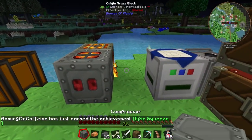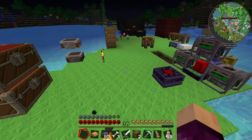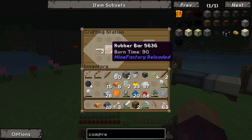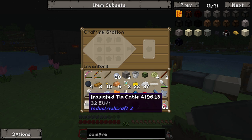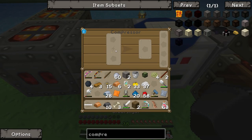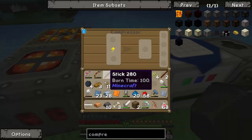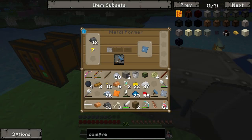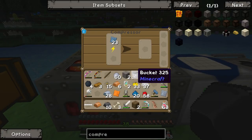Let's stick the compressor down right about there. We need to hook it up to power — we could have put it next to the generator directly. Copper cables can transfer up to 128 EU per tick, but insulated tin cables can transfer 32 EU per tick, which should be fine since the generator only produces 10. We'll take those plates and put them in the compressor to start compressing them into dense plates. It's losing a bit of power — struggling slightly to run both machines at the same time, but it should do a fine enough job for now.